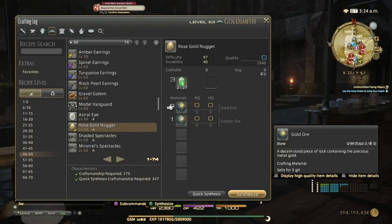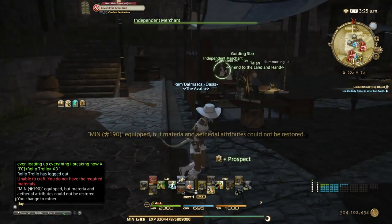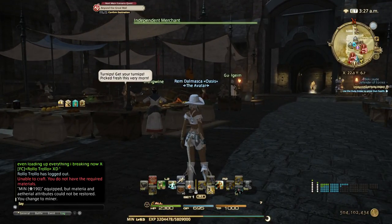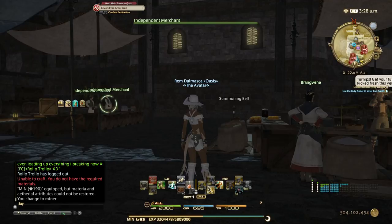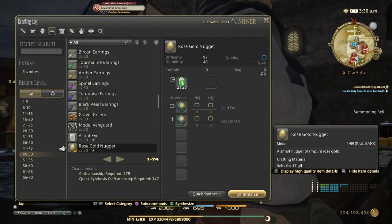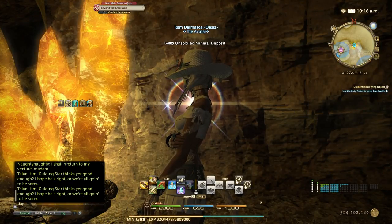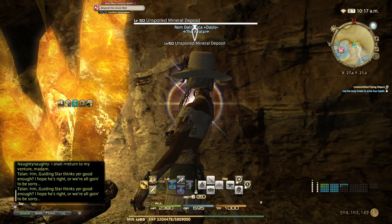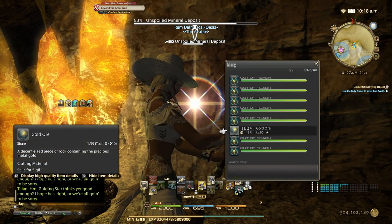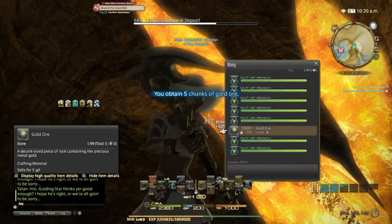We're going to need to get the materials for the nugget. Rose gold nuggets need gold ore and copper ore. Copper ore you can buy from the vendors inside the cities or from the NPCs inside your housing. The gold ore — either have your retainer bring it, or mine it yourself. It spawns at 9 AM to 12 AM Eorzea time in slot 6 in Eastern Thanalan. Here's the gold ore node — spawns at 9 AM until 12 AM. Gold ore is in slot 6; open that and use King's Yield 2 so you get more ore.